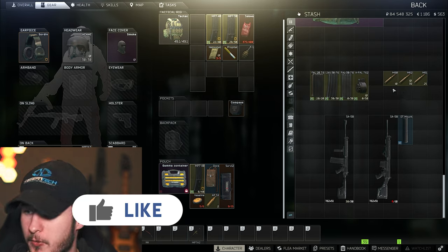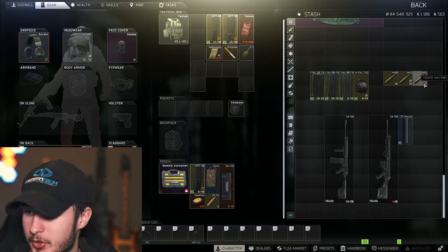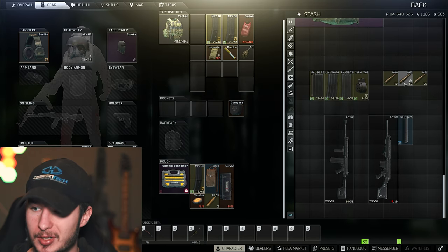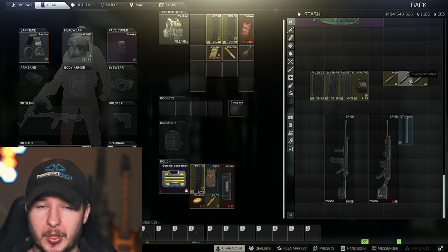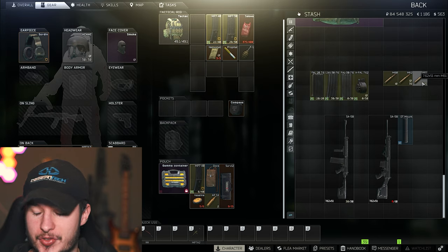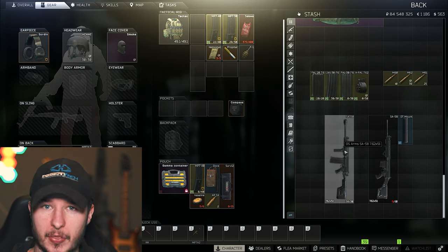Let's talk about the ammunition. You have three options: M80, M62, and M61. M61 is the best one. With M61 on full auto in a close combat situation, the SA is just brutal. M80 and M62 are also not bad because you deal a lot of damage and your armor penetration isn't that bad either. It really depends on your budget, but M61 — which I use almost all the time — is just brutal out of a 30 round SA-58 meta build. It's quite crazy.